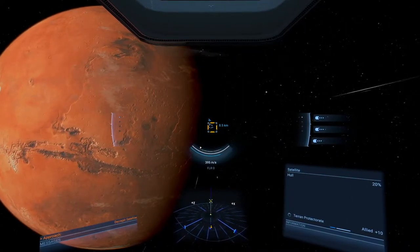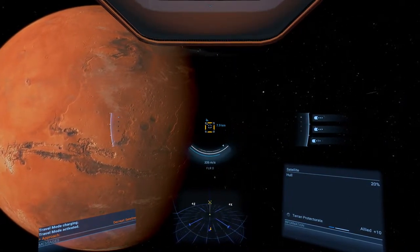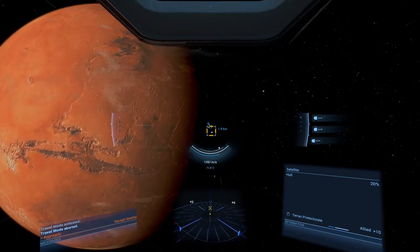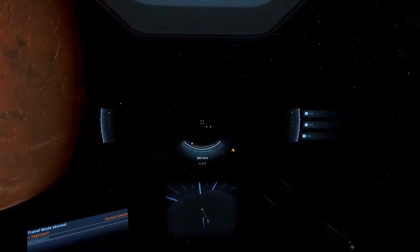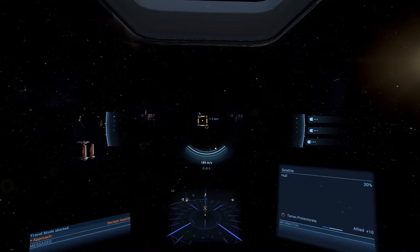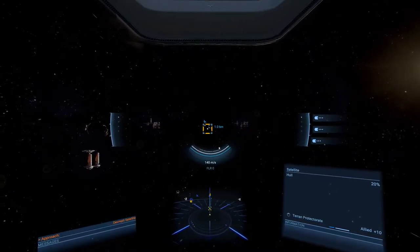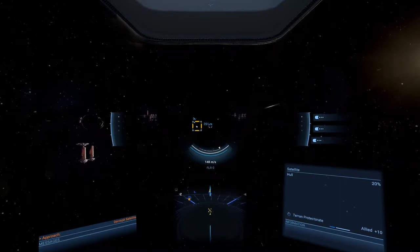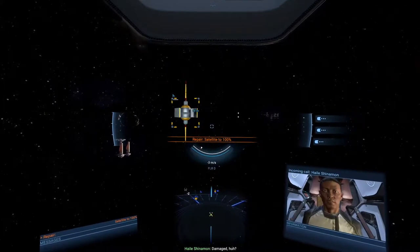That ship is the heavy fighter of the Terran Protectorate — quite a lot more powerful than the Kukuri we're in right now. I can't quite remember the specific name of that ship, but it is much better than what we have here. And this ship is also very slow — look at that 148 cruising speed. That's nothing.